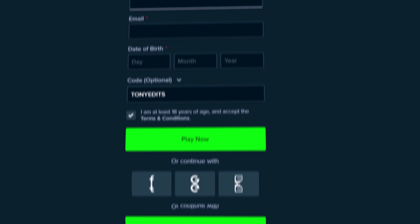Before we get back into the video — if you decide you want to sign up on Stake and you are above the age of 18, feel free to support me by going to settings, then offers, and typing code 'Tony Edits' in the welcome offer box. You can also find it during registration under the 'code optional' dropdown. That'll instantly unlock a 10% rakeback — money back on every single bet you make.